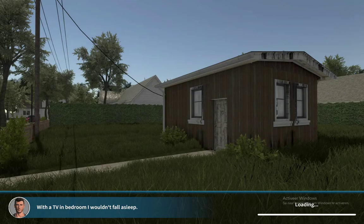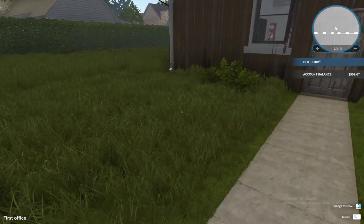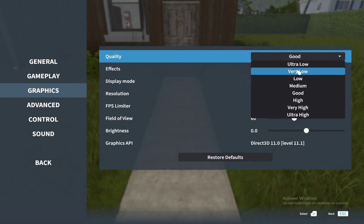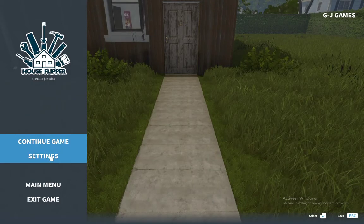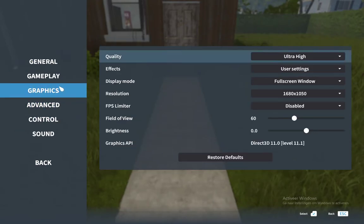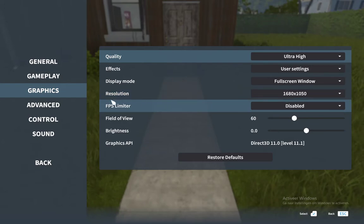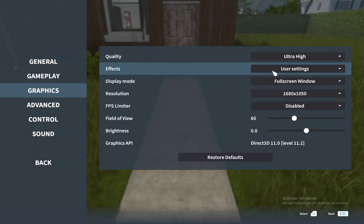I already have a profile made, and that also means I already have a house that I bought and should continue. Let me quickly check settings — I think I can go to ultra high quality. The resolution is the same PC screen but it's been bumped up to 150%, which is slightly weird, but we're not going to worry about it.